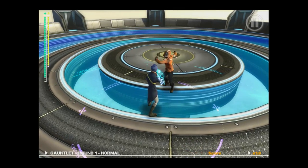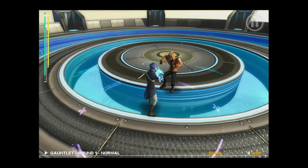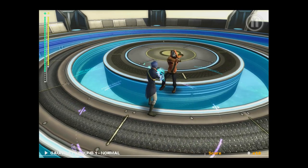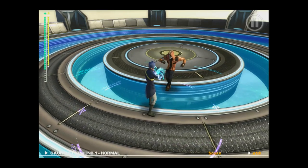When attacked by enemies, Tempest will automatically block if the player does not input any commands. Too many successive hits can temporarily break the shield, leaving Tempest vulnerable.